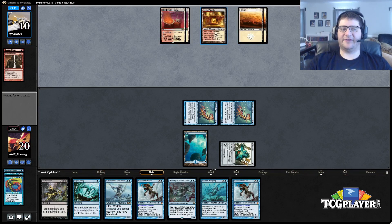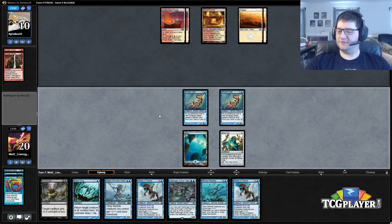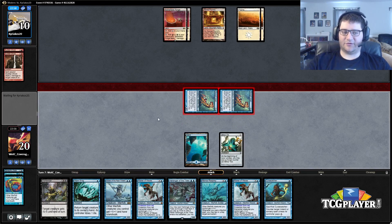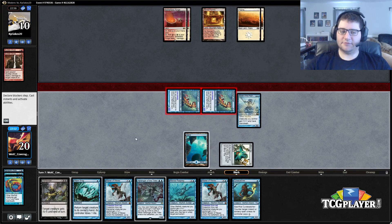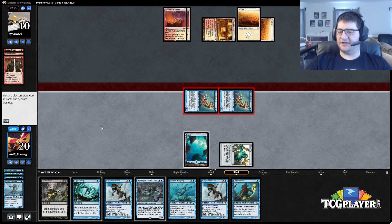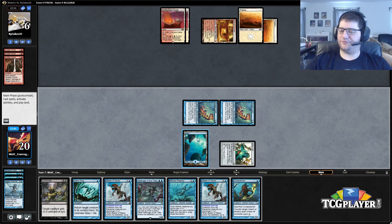Surely this is building up to something, right? Magus of the Moon maybe? I actually don't even know if I want to play the Cursecatcher here — I almost want to just keep up the Vapor Snag. Let's see if our opponent has anything for this. A third Sudden Shock, all right.